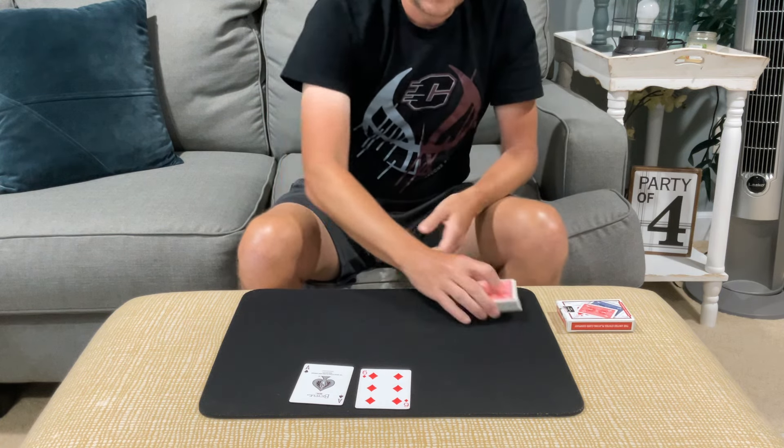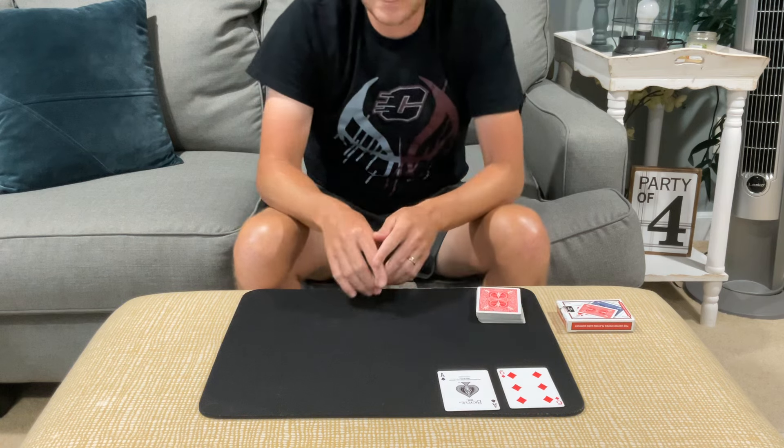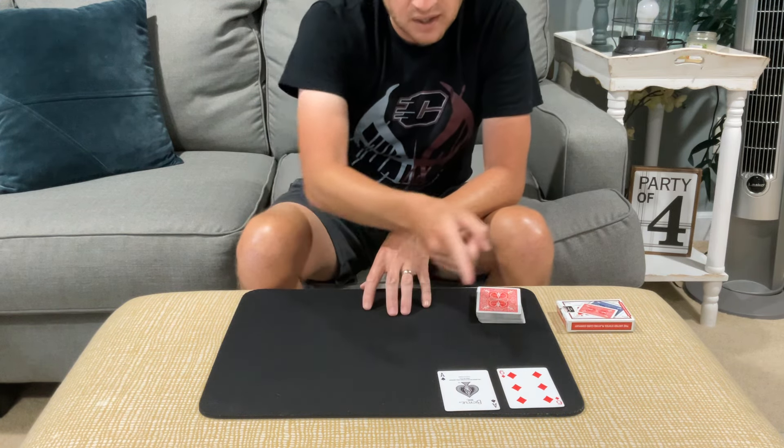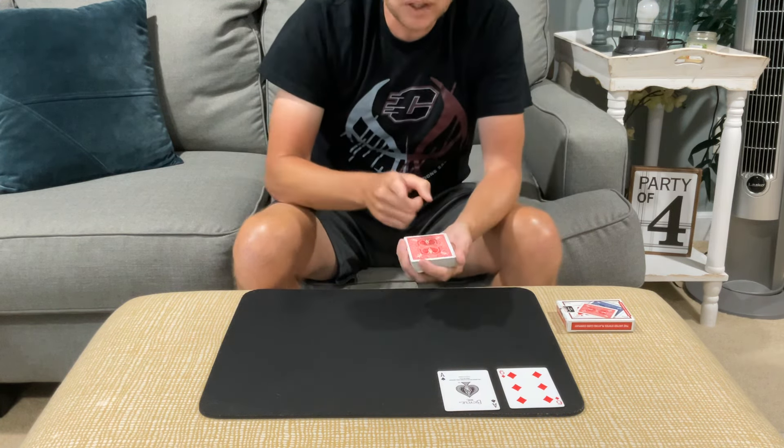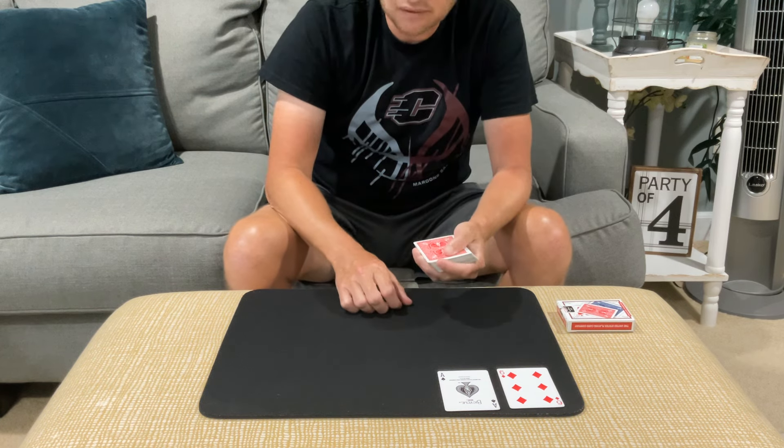So in this case, they won — they beat the dealer. Now here's what's interesting though. We're going to use your score in this blackjack game to find your card. Since you scored a 17, we're going to count down to the 17th card and see if we get a hit. Let's take a look.